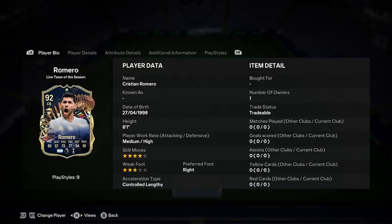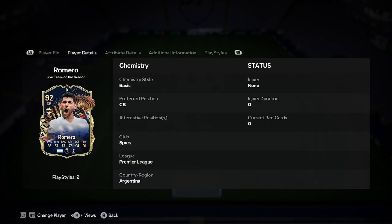So he is 6'1", medium-high, 4-star, 3-star weak foot — but a 4-star skill move rating, which is a bit weird. Right foot and controlled, lengthy. Not a bad start there — that's fairly ideal for a centre-back.